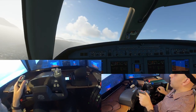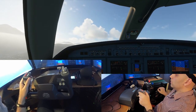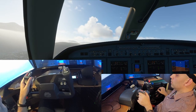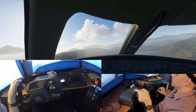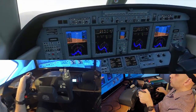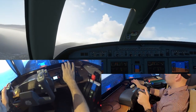My glide slope is coming back — I can see on the window there's a little green circle. Now I'm good. I'm going to take a peek up and rock the plane to see the runway. Speed is at 120, 115 — that's good.